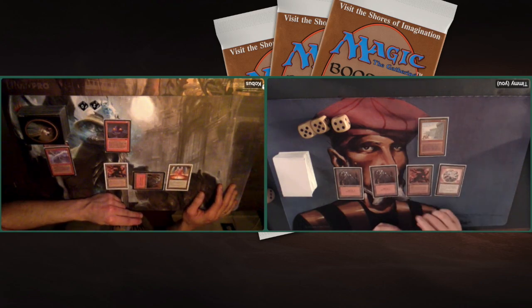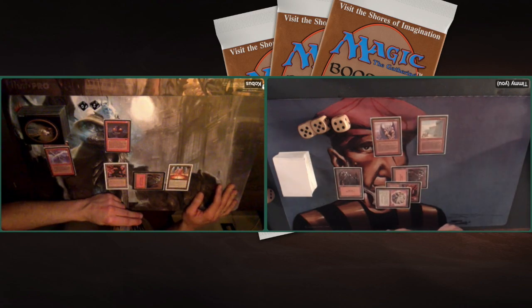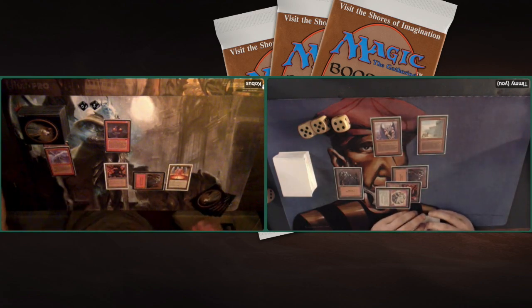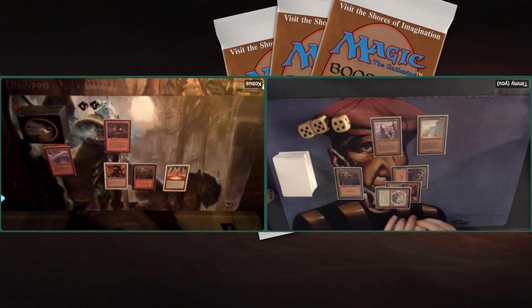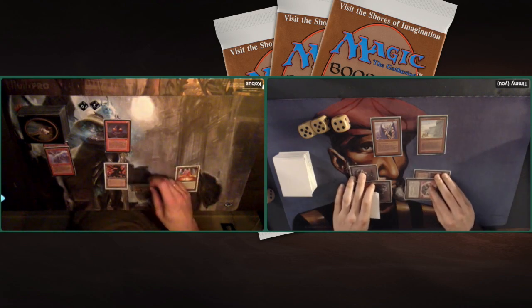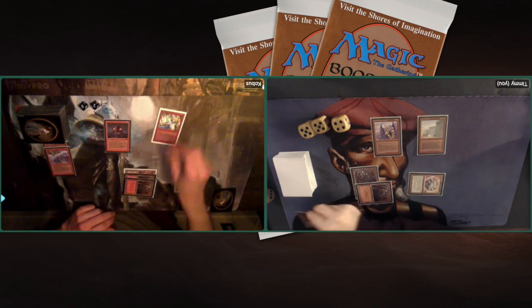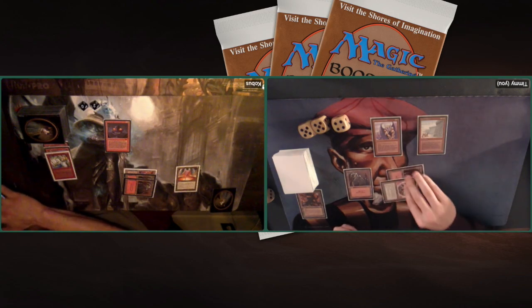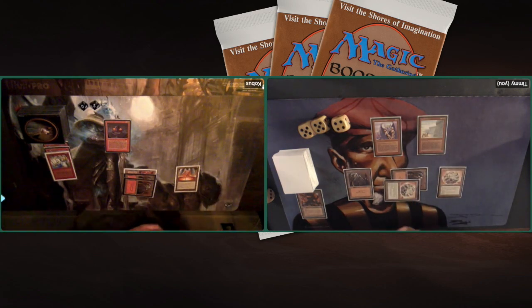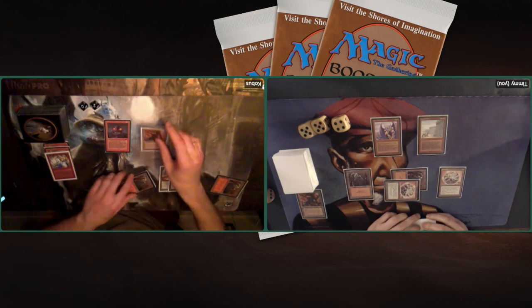Hopefully finding a land, and because of that Felwar Stone I'm able to maybe play out an elemental a turn early. Gravity Sphere — okay. Gravity Sphere doesn't do too much against Kobus's deck because he's not playing with any flyers, so he doesn't really care about it. Although with Flying Carpet I can still make the combo. This Stone Rain is really setting me back — my deck really wants to get to 5 mana to play out Earth Elemental and Fire Elemental. Those are my big fatties that have to win me the game.